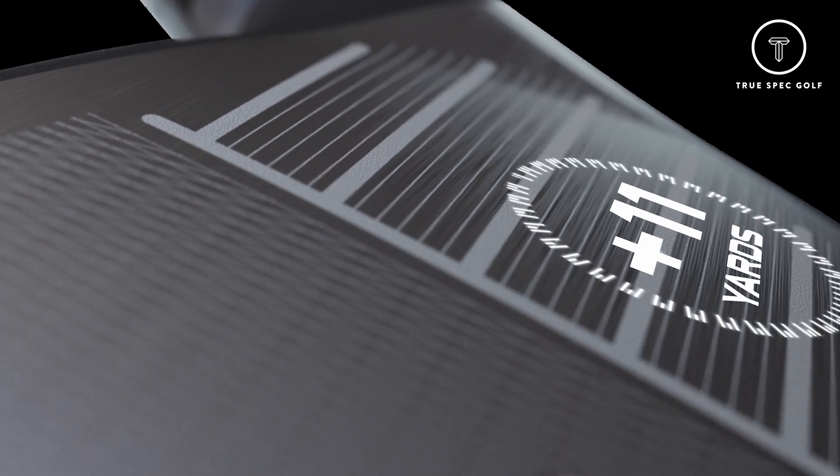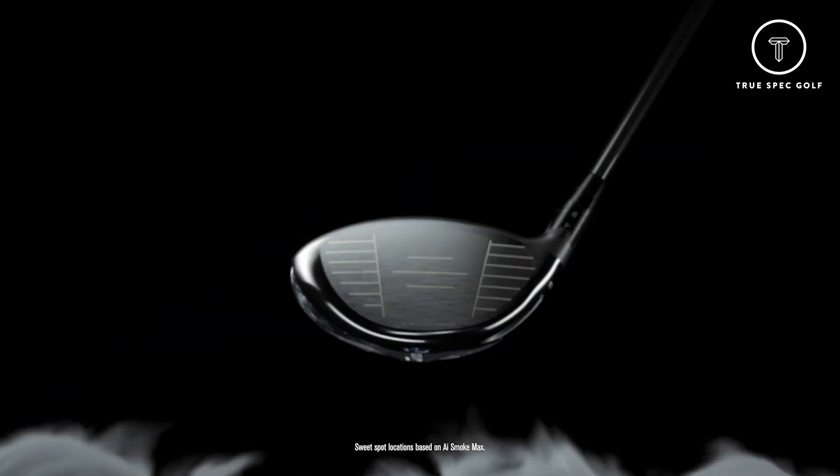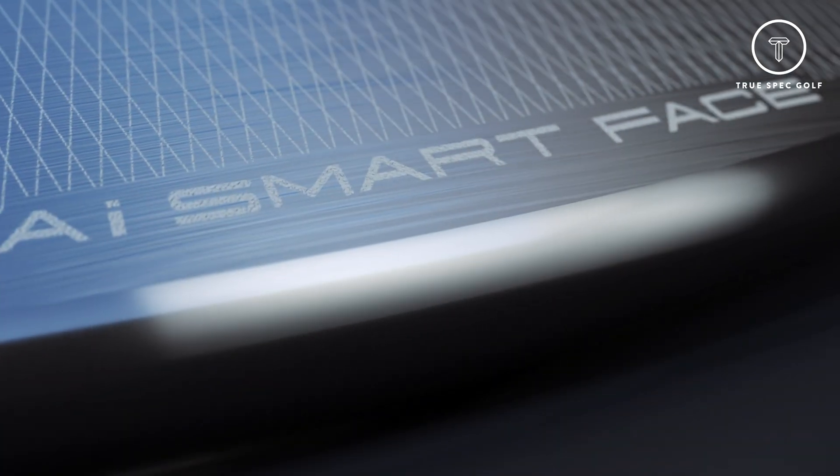When we started looking at this new AI Smart Face and tried to figure out how we could best leverage face deflection all over the face — to generate not just more speed but more optimized launch conditions — we asked ourselves whether we were over-constrained with Jailbreak. We built physical prototypes both ways, ran a lot of simulation and analysis, and went with the better version. Without Jailbreak, we're now optimizing the face topology and thickness in transitions and other parts of the face cup to strategically stiffen certain areas and mimic a lot of what that Jailbreak effect was.